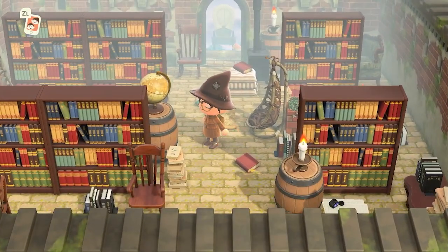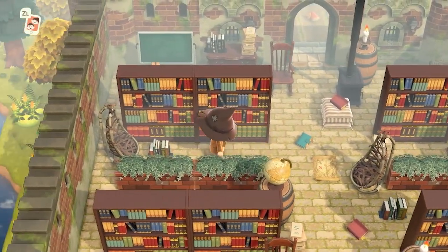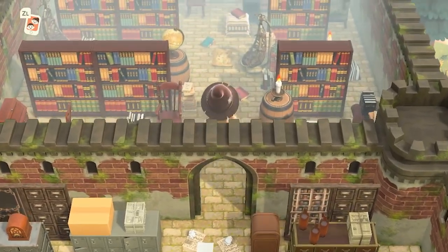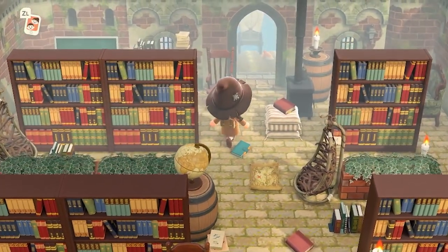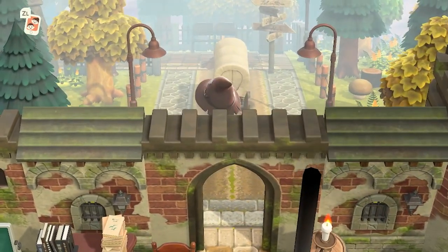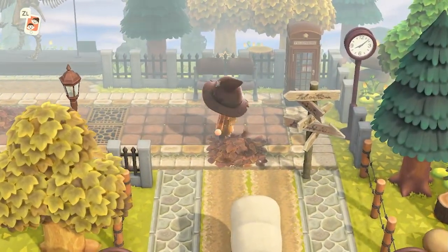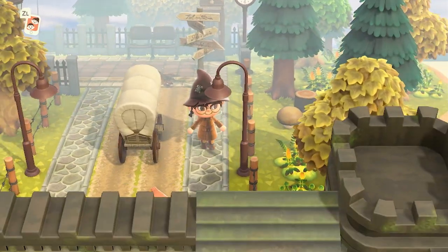And look at this library. Can we just talk about how nicely everything connects with one another? This really does feel magical in so many ways. It's so crazy how it all connects from that main room to the post office and now to this library. It feels like this whole island really is an interior and not a deserted island whatsoever. And we're back outside. That was so cool. I love the way that this custom pathing is combined together — it really looks so good, as if the wagon is leaving tracks right here.